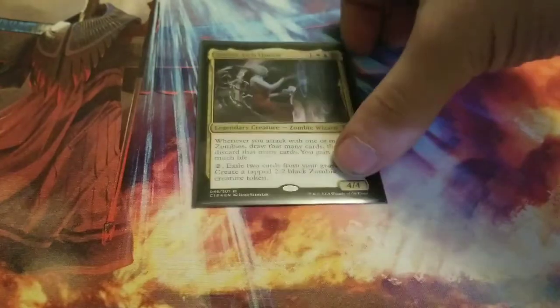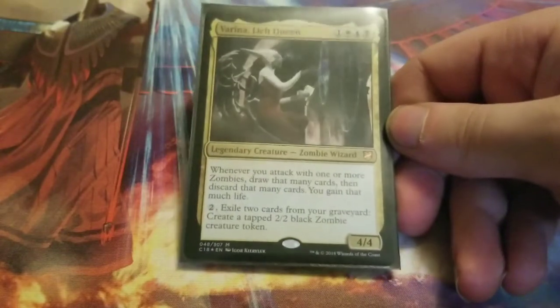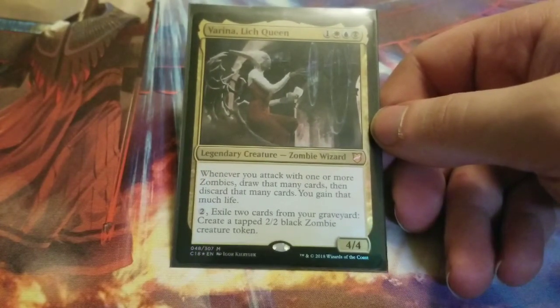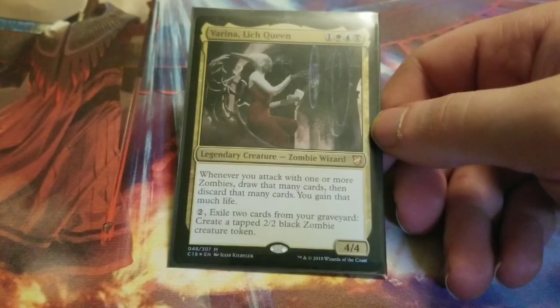So without further ado, let's get into the deck profile. First up, for the commander, we'll be running Varina, Lich Queen. For those who don't know, her effect is: whenever you attack with one or more zombies, draw that many cards, discard that many cards, and gain that much life. You also pay two mana to exile two cards from your graveyard to create a tapped 2/2 black zombie creature token.